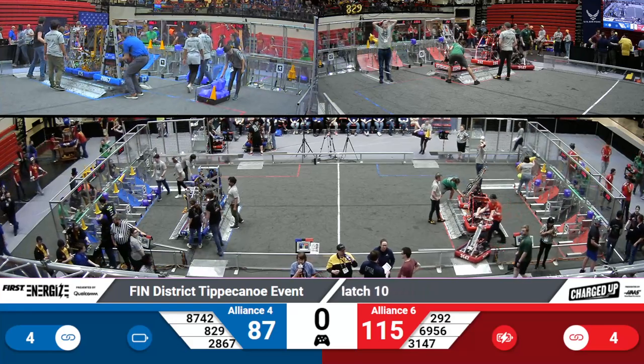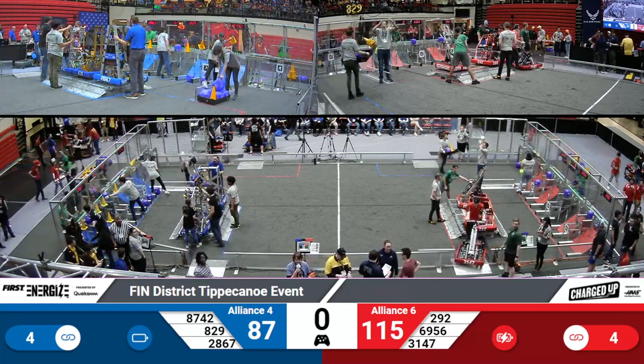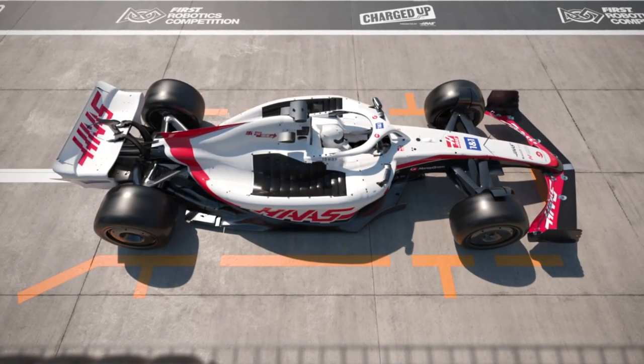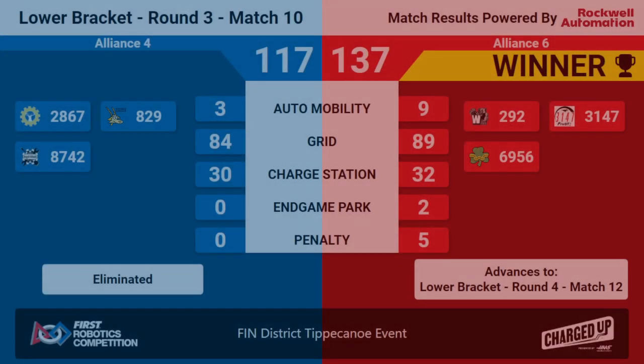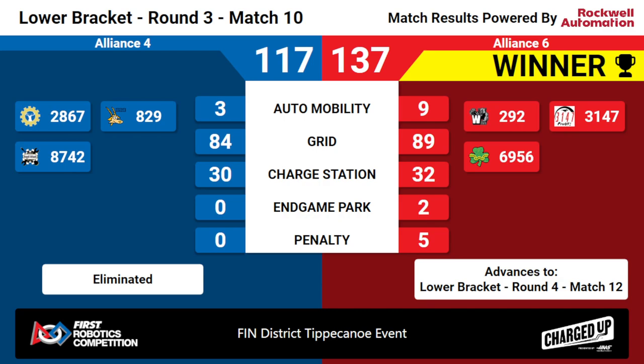Here are your scores for playoff match 10. Continuing to play with us today — your winners are the Red Alliance. Alliance 6 is moving on to match 12 in the lower bracket. We want to shout out Alliance 4 for coming to play today: that's 2867 Elk Logix, 829 The Digital Goats, and 8742 Argyle Tech. Thank you for all your hard work that you've demonstrated in the competition so far today.